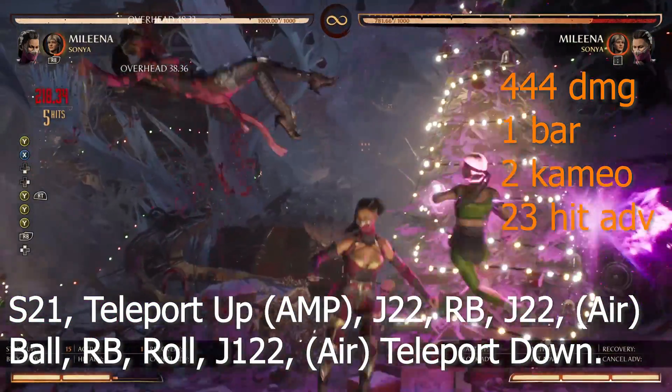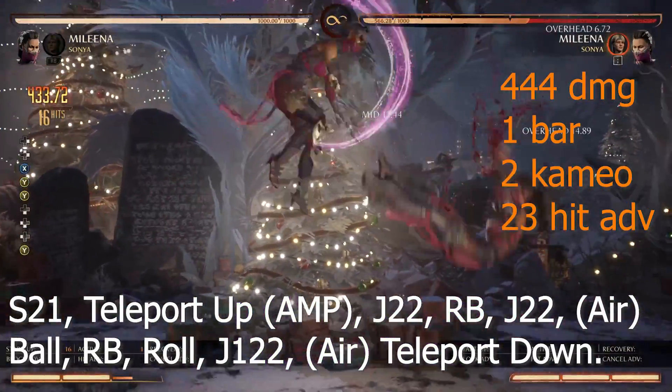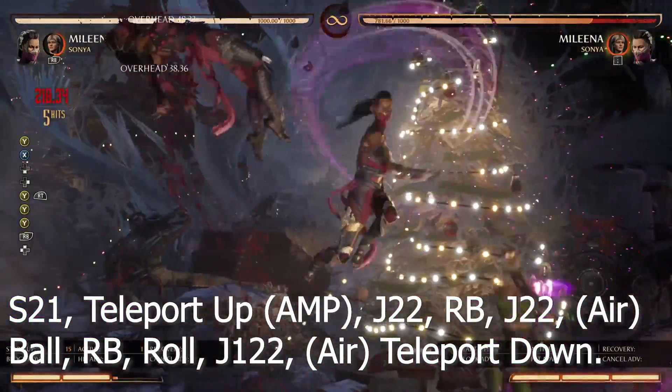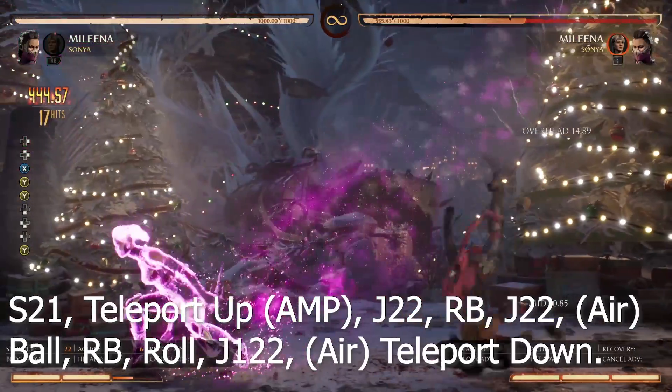10-2-1 combo 3: 444 damage, 1 bar, 2 cameo, 23 hit advantage. Route: 10-2-1, teleport up, amp, jump 2-2, cameo, jump 2-2, airball, cameo, roll, jump 1-2-2, air teleport down.